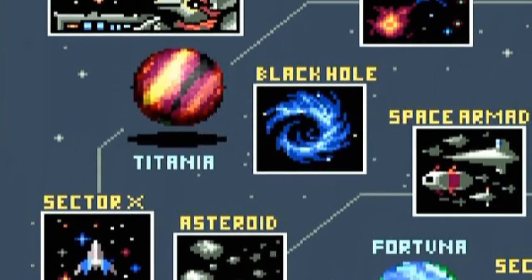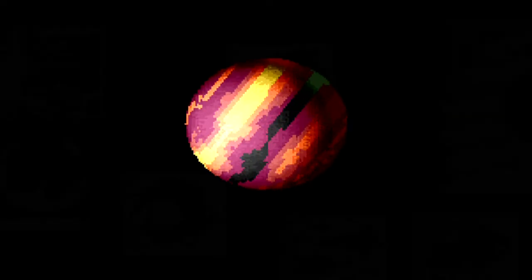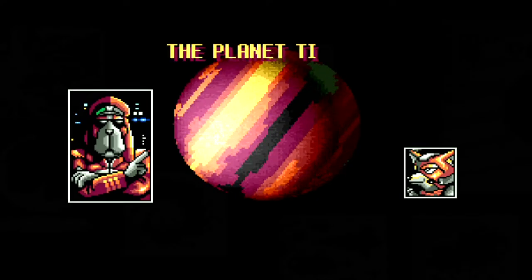In this instance we get Sector X, Sector Y and Titania. Wow, this is a really cool looking red planet. I'm guessing there's going to be volcanoes, lava maybe, something on fire at least.